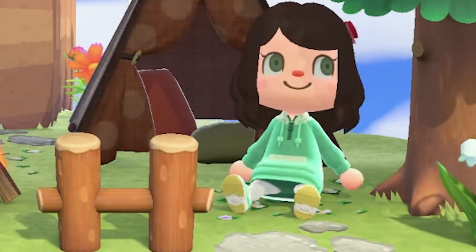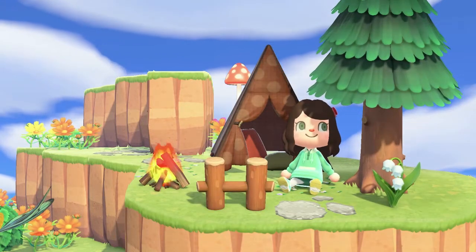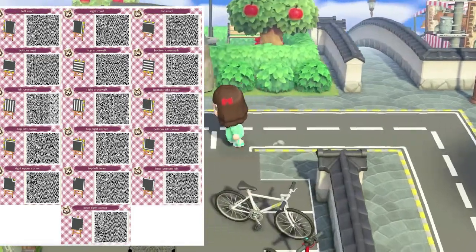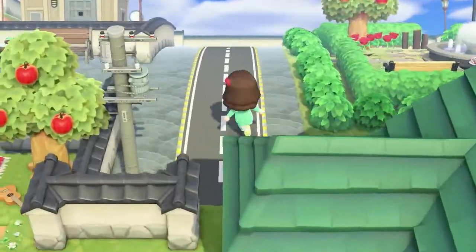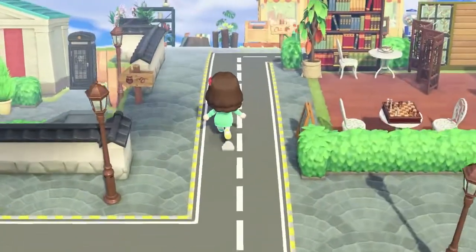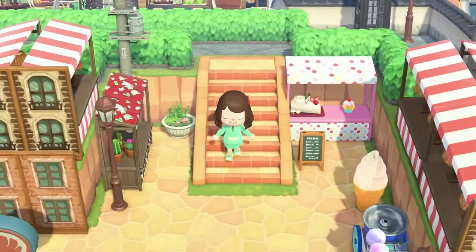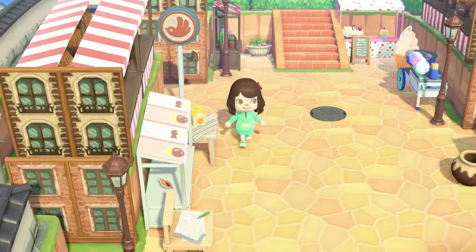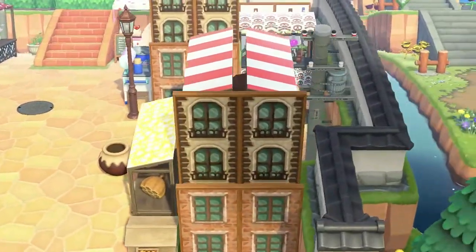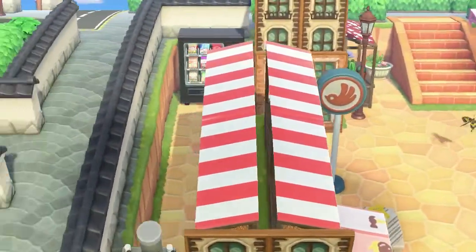Tired of seeing cottagecore everywhere? Who am I kidding — cottagecore is lovely and so nice to look at. But looking for more urban vibes? Street designs take a lot of design slots, but I use this design to make my city area. Here are some other ones — a lot of them have sidewalks which look so great. Panels are also a great way to display custom designs. In my city area, I made buildings out of panels and stalls. They also look great as windows for a greenhouse or shelving for a bar or cafe. I find panels the easiest way to transform an area's ambiance.